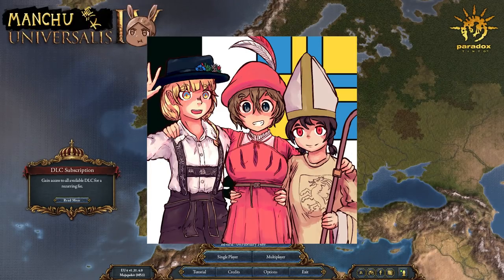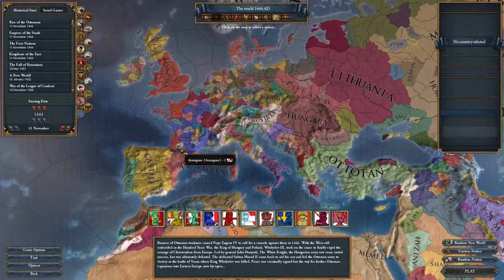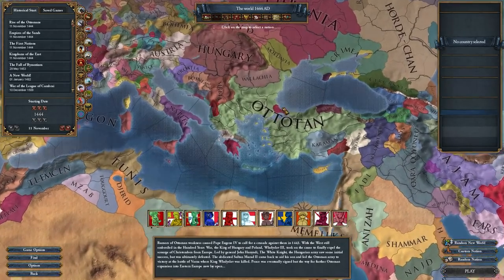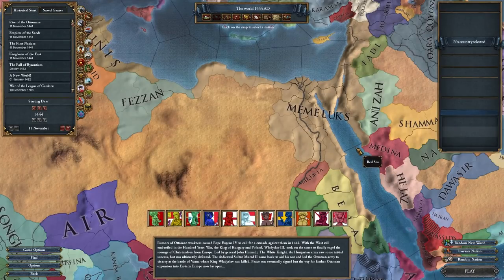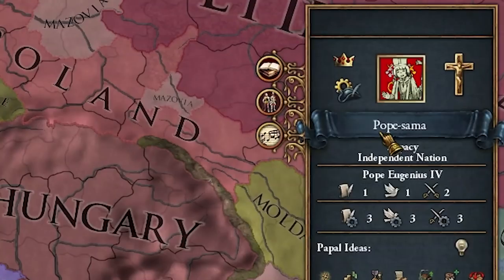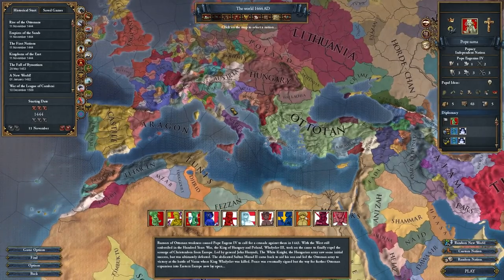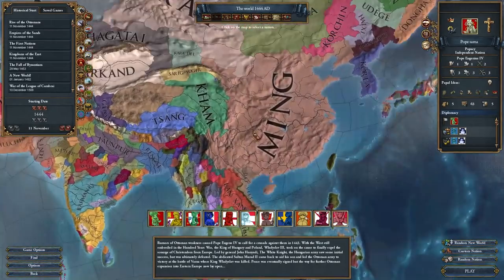Next we have one of the more cursed mods on this list: Waifu Universalis 0.31. It's still one of the more popular visual mods. In the nation selection screen you'll notice Ottomans renamed and a meme look. Basically this mod changes the flags of all nations to anime waifus and changes advisor and event portraits as well. Orat's flag has a couple of anime waifus on it — I think all hordes should have more than one.